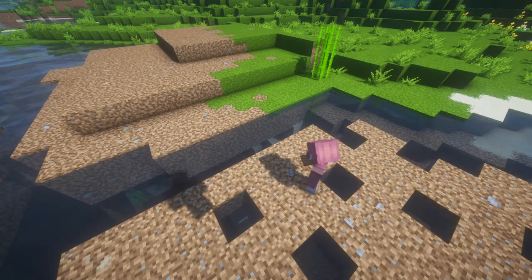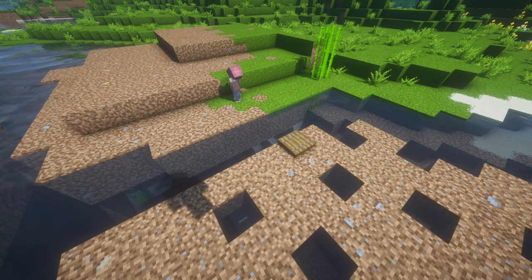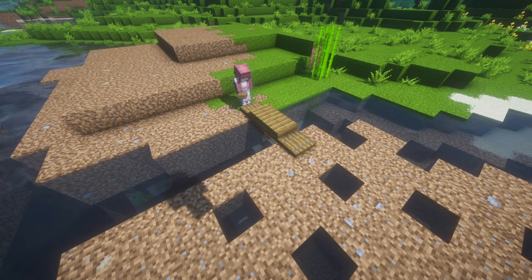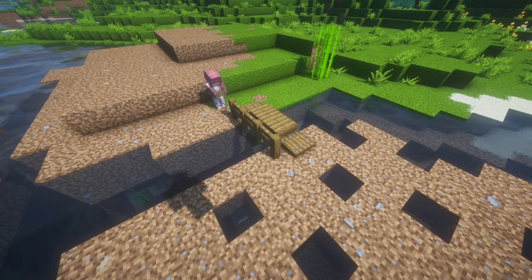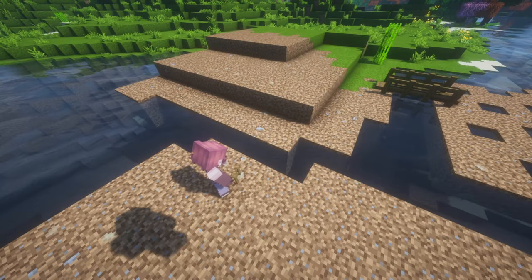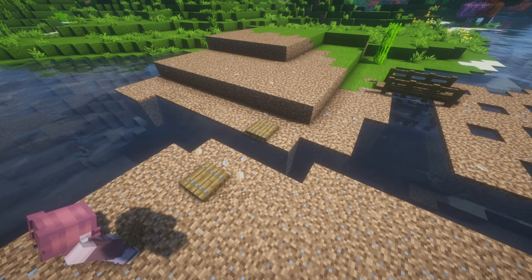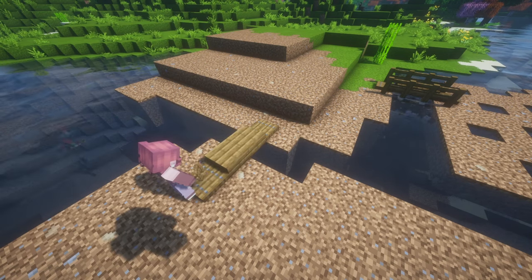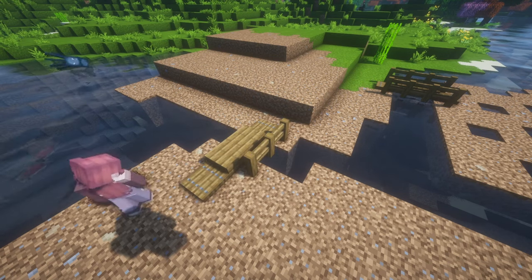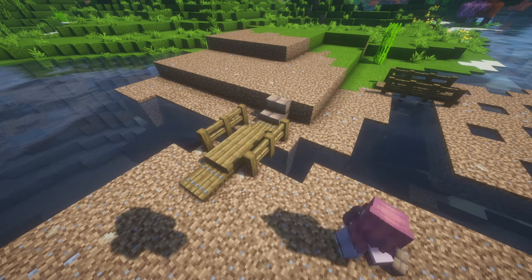Starting with spruce trapdoors, create platforms on either side of a bridge. Connect them with slabs and add fences to either side. Repeat this design to connect the first and second island. Using mud stairs, create a pathway up each level.